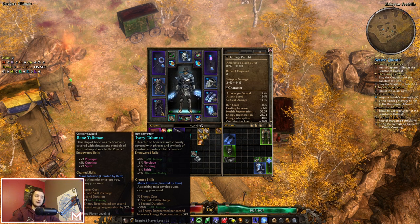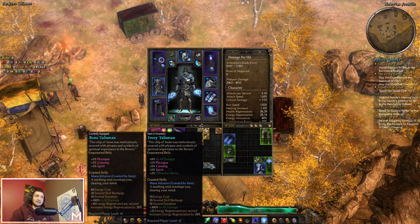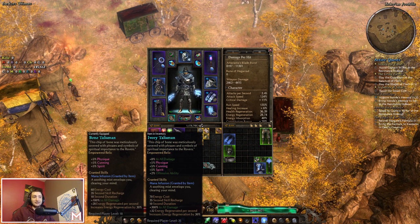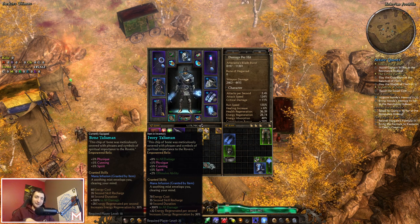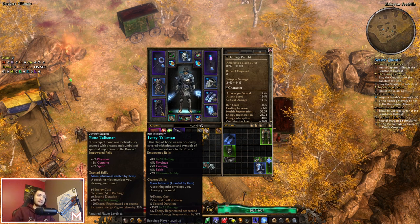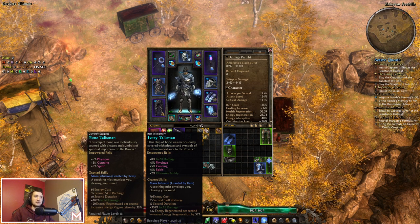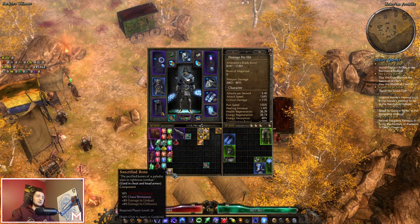If you're dealing damage yourself — or with pets that scale off your stats — this is incredible. At the very early game, 100% all damage means almost double damage since you don't have many multipliers yet. In Elite you get the same relic but better and it's for level 35. In Ultimate you get the level 50 version — the Ivory Talisman. You'll probably be much higher than level 50 when you reach Ultimate, so grab it, put it in the bank, and whenever you create a new alt you can just pull these relics from your bank. The level 50 Ivory Talisman is extremely big — it's around 500% all damage increase, and you can basically two-shot bosses with some characters at level 50.